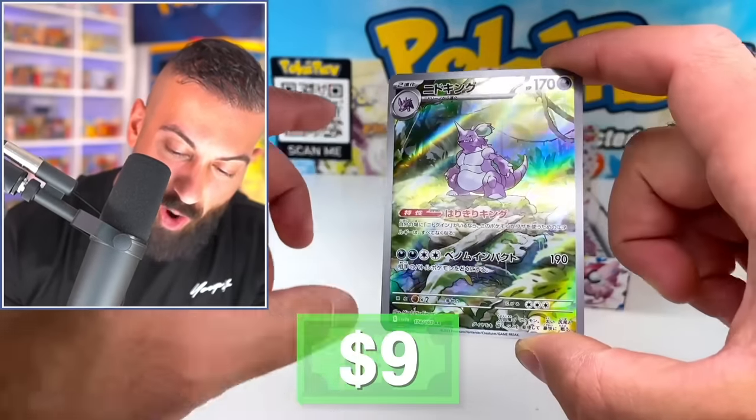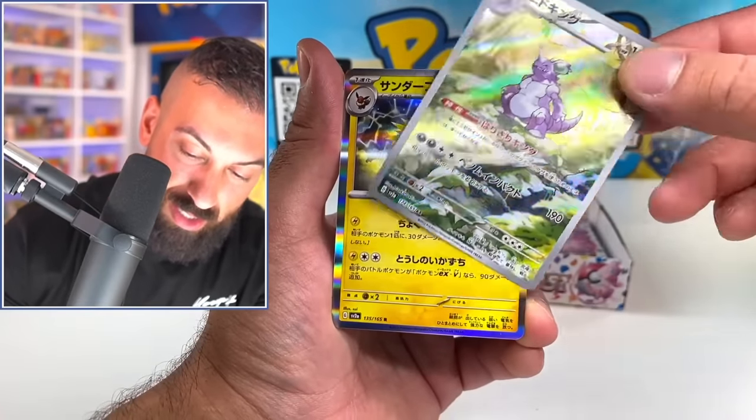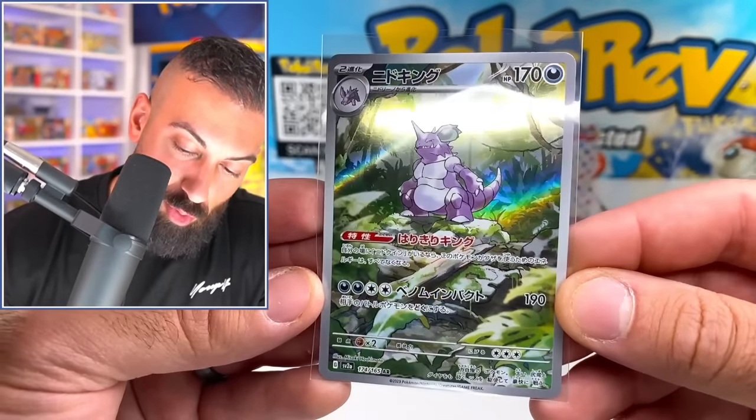Electabuzz. And there we go — our second art rare is going to be the Nidoking. Yo, that's crazy. I hope we get a secret art rare in this first box. Flareon, we just got all the evolutions from Gen 1 and Rapidash. And we got Giovanni. Man, this is just great. I just — it's just too good.